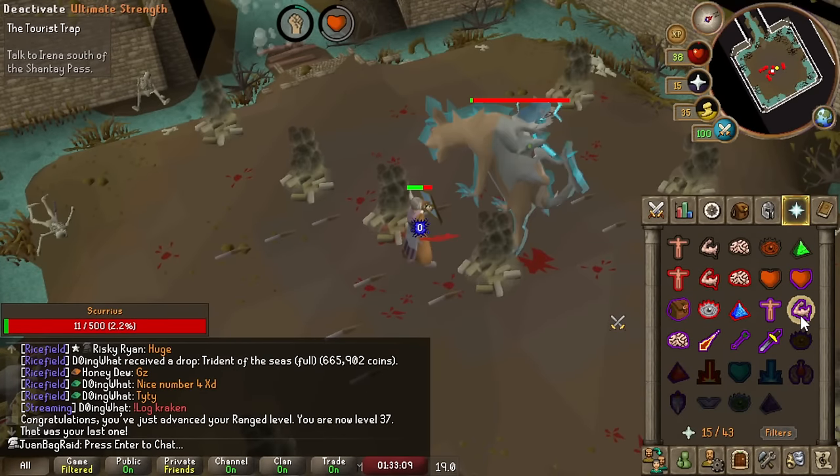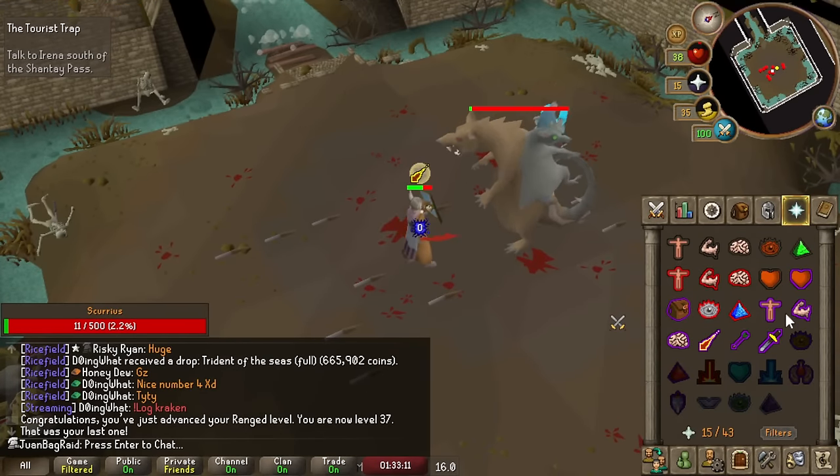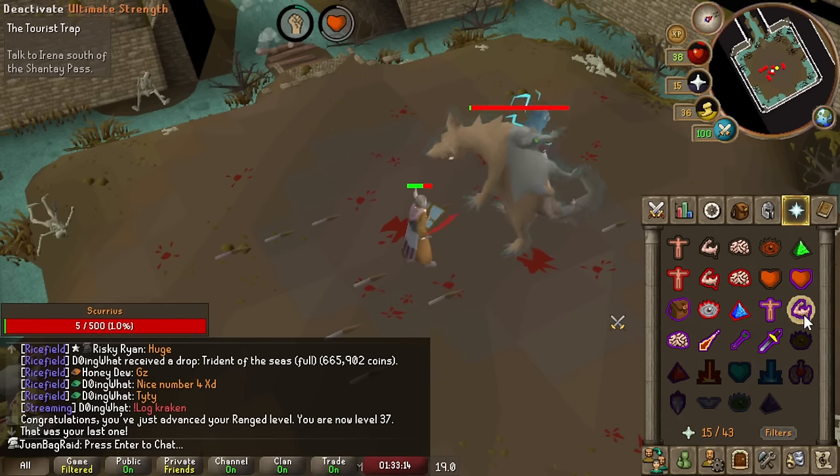Welcome back my friends. Last episode we unlocked some reliable moneymakers: the new boss Scurrius and the classic Ice Trolls.